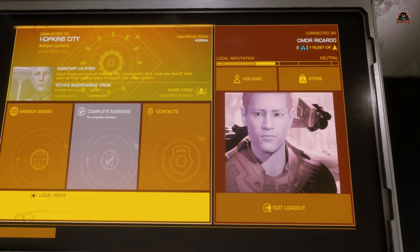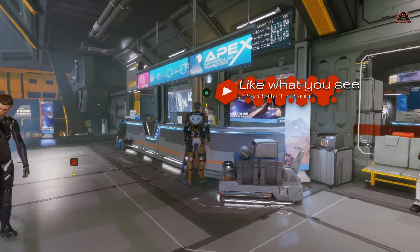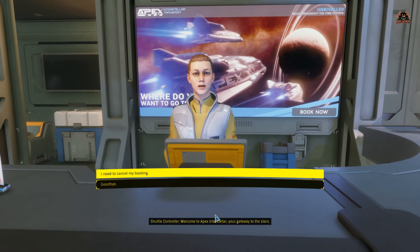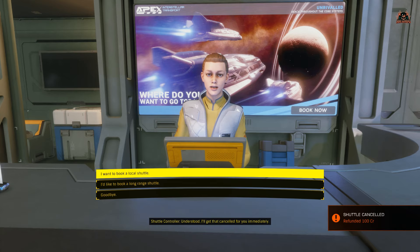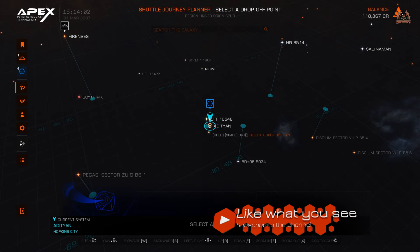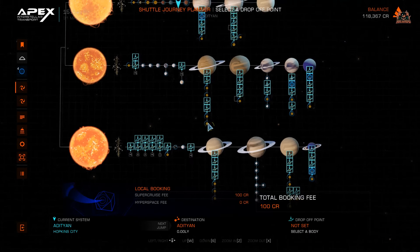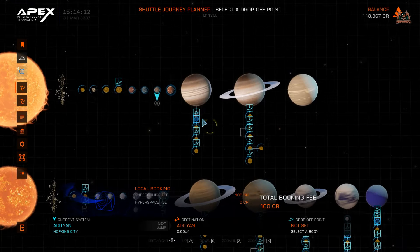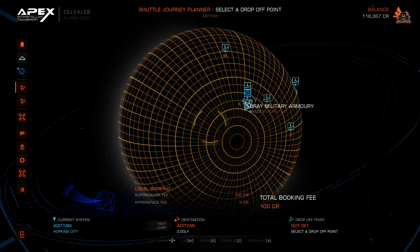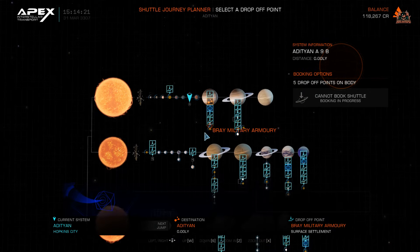I'm done, time to get upstairs and talk to the nice lady. Here we are at Apex Interstellar — good old Claudia Cox. For some reason it told me I had a booking; I canceled that, no dramas. I want to book a long-range shuttle because for some reason short range from the station was causing some crashes. I'm selecting my destination — I'll go for the closest one first. You can see my current location on the station and then my destination on planet. Select the mission icon, hold the mouse button down, they take a hundred credits off me.